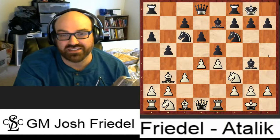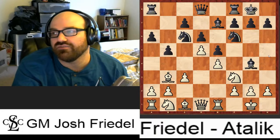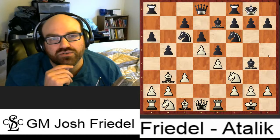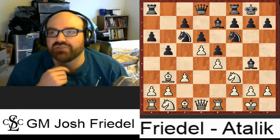So d5 was what I chose against Atalik. For those who don't know, Suat Atalik is a very experienced, very strong GM, originally from Yugoslavia but now residing in Turkey. At the time I was a pretty strong IM, around 2470 or so, but definitely not GM level yet. He was the higher-rated and stronger player, but obviously anything can happen in a game.